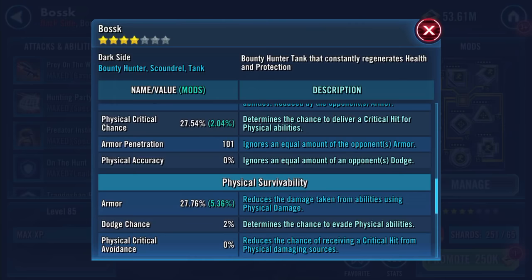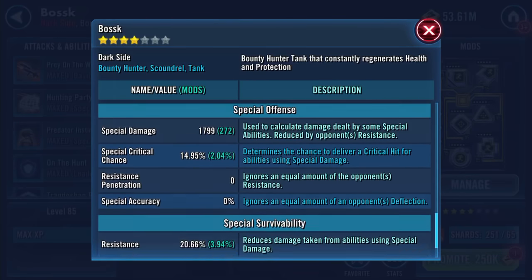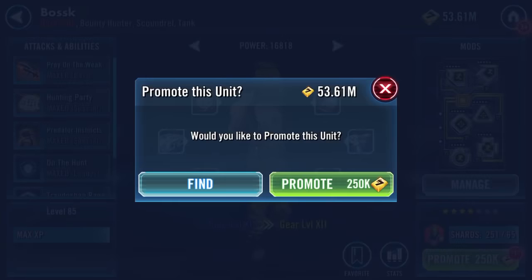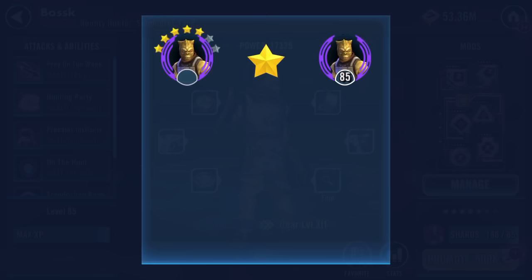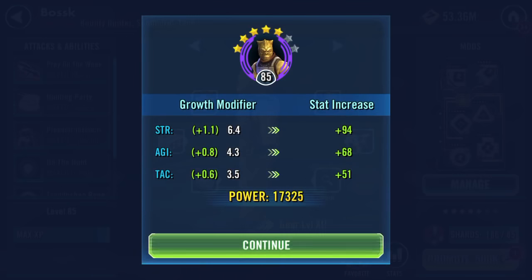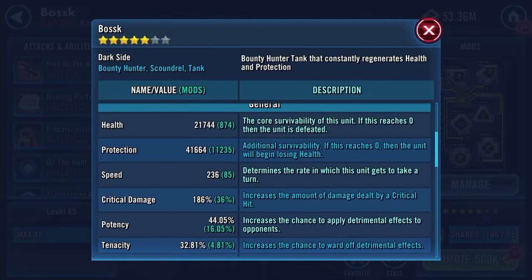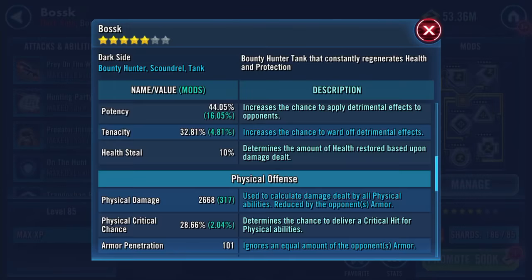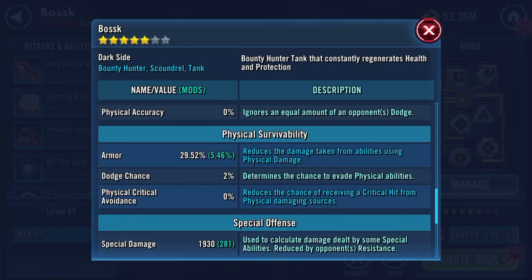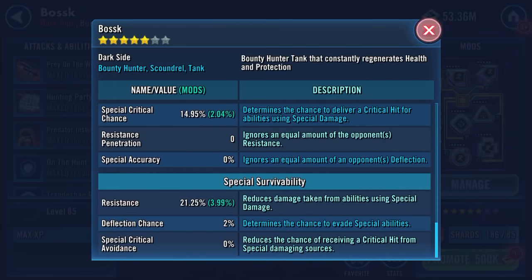Physical damage 2526, 27.54% physical critical chance, 27.76% armor. Special damage 1799, 20.66% resistance. I hope this character proves worthwhile - worth the investment. Health 21,744, protection 41,664. Physical damage 2668, 101 armor penetration, 29.52% armor, special damage 1930, 21.25% resistance.